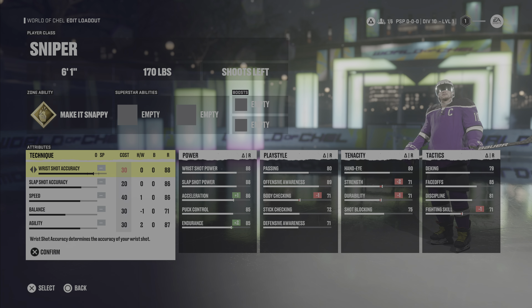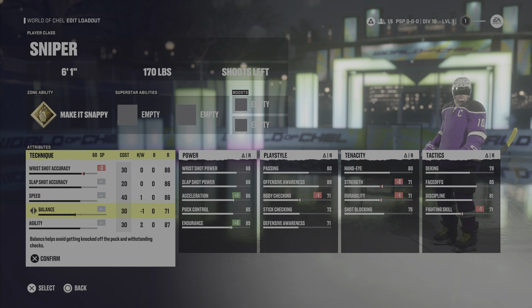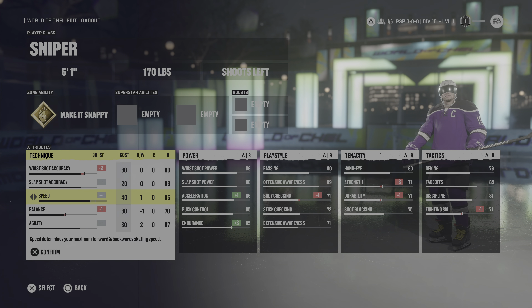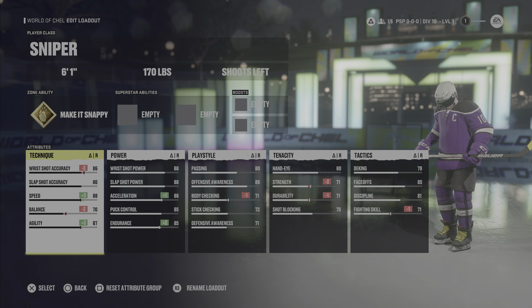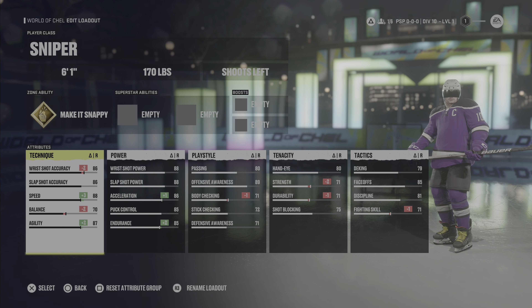When it comes to our technique, I knocked the wrist shot accuracy down by 2, making both shooting accuracies 86. I then knocked our balance down to a 70, boosted our speed up to an 88, and kept our agility at an 87. So you should have a minus 2, plus 3, minus 2, plus 2 adjustment.